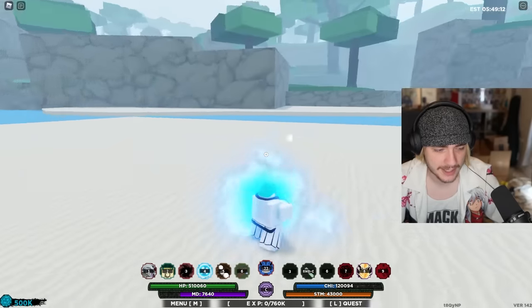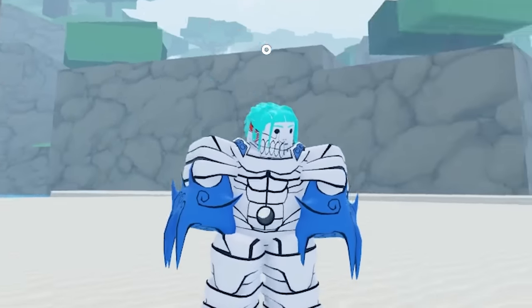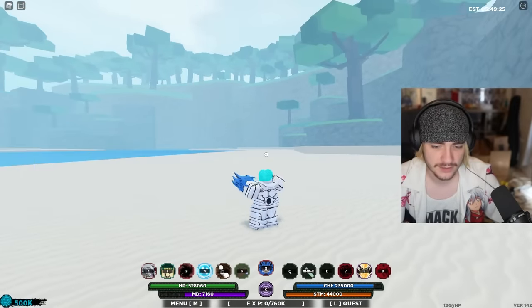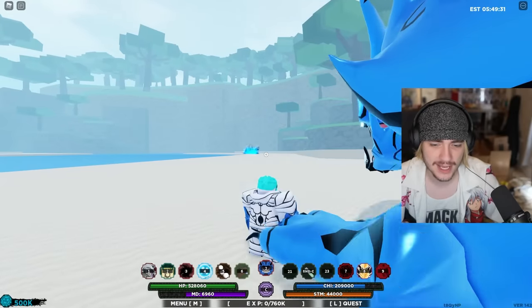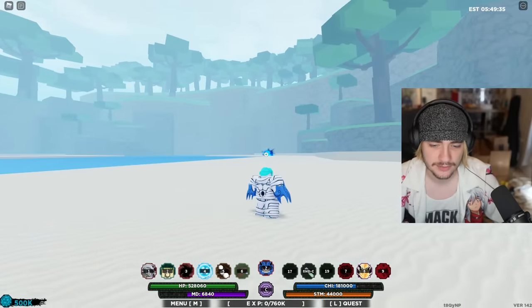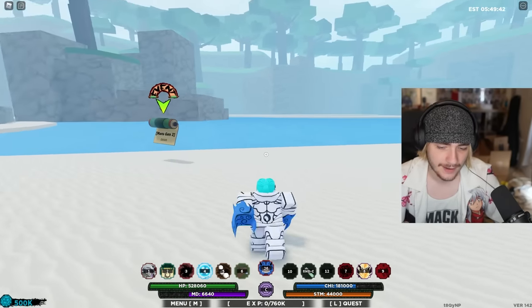Let me get my chakra back up. Third form — now we look way cooler, like a mummy with two blue hands. The mouse one is pretty much the same, the Q is some really cool slashes, the E drops out the entire beast and he does a Kamehameha, and the Z shoots out a giant blast at wherever you're facing.